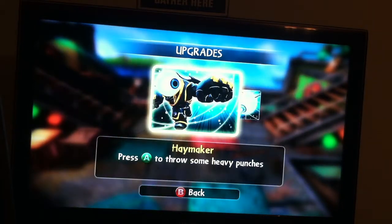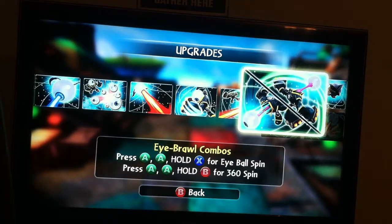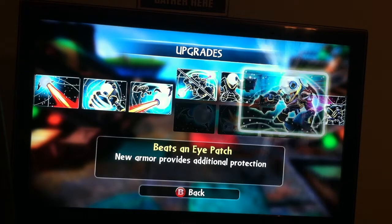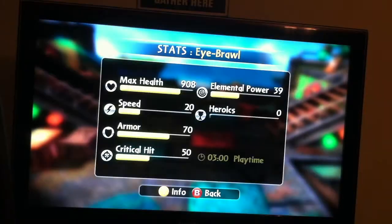Let's go to the stats and upgrades. His abilities are: Haymaker, I-Fly, Team Awesome, OKU Blast, the Pummeler, and Headless but not Helpless. Eye-Brawl combos include Ultimate Pummeler and I'll Shoot Your Eye Out. Let's go up to the stats.